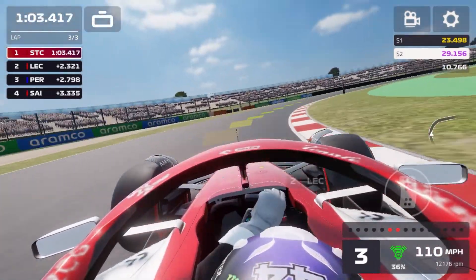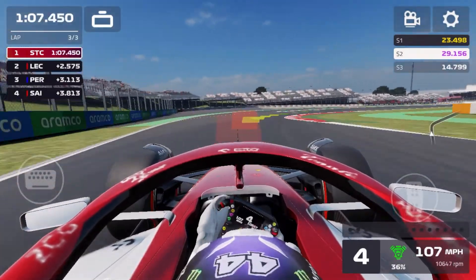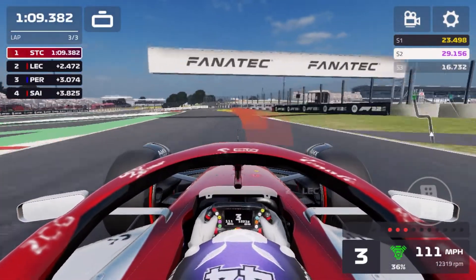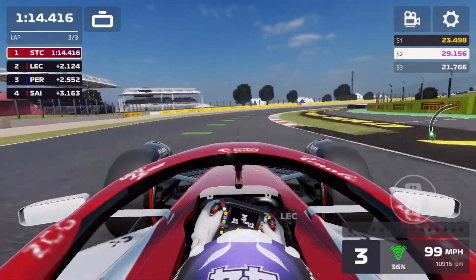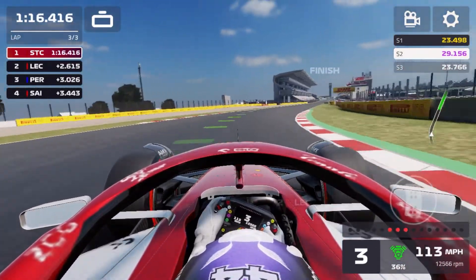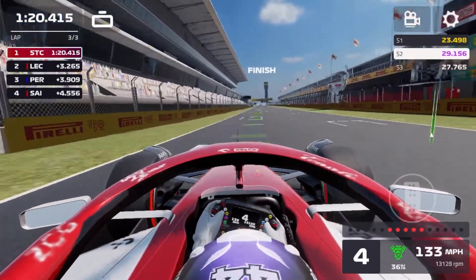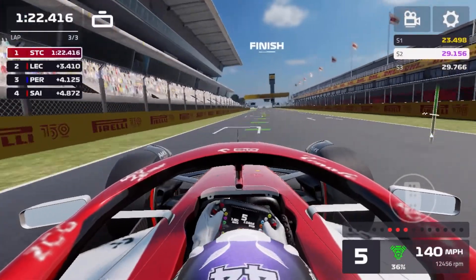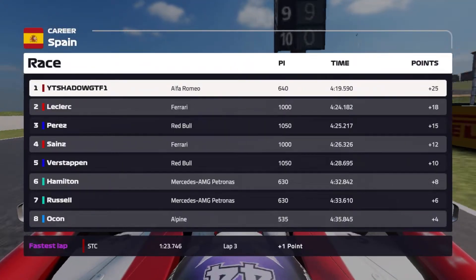Coming into the final sector, flat out through here. Yellow in the first sector but purple in the second sector. Fighting hard here in the Alfa Romeo — can we hold on through this last chicane one final time? Yes we can! As we come out of the final corner, we're going to celebrate our first victory of this series with Alfa Romeo here in Spain. We have dominated this race, took the lead back from Charles Leclerc, and we take home the victory.